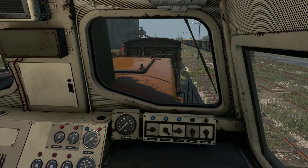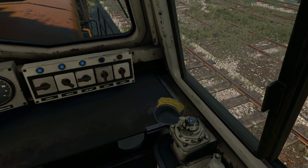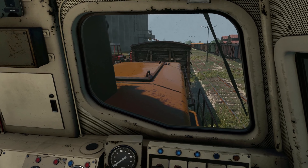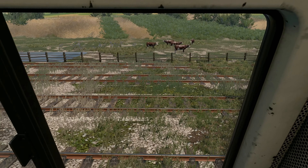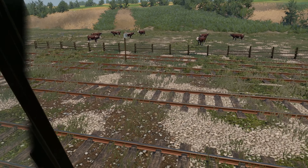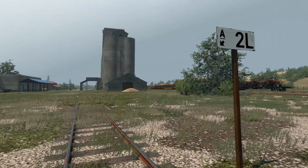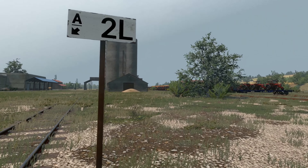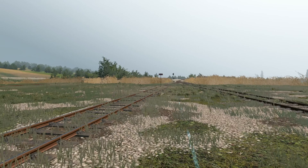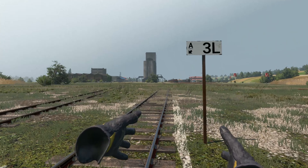First, we've got to back it up and find our track. I believe it's the A3 track where we load the cows. Let's make sure nothing's behind us — hi cowsies! We're about to load you up to ship to the food factory. Looking for A2L, A3L — hold on, yes — loading here. So this should be A3L — let's confirm. There's A3L, on the right side of the silo.